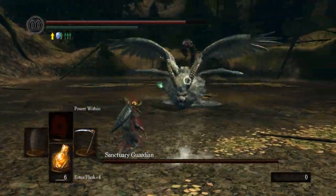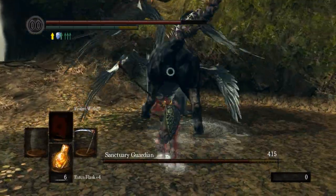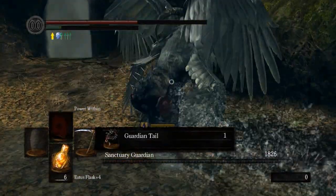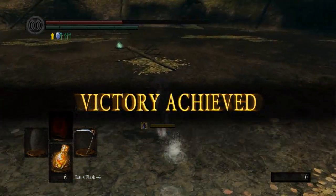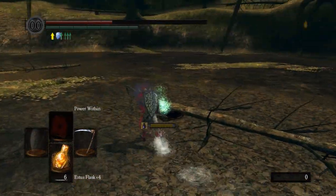You will not get the best of me, you silly creature. Now we got the best of him. That is where he uses his tail and poisoned me. As soon as you get behind that guy, if you have enough damage, just destroy him. He didn't even get a chance to use all of his attacks. Let's go ahead and grab our souls right here.